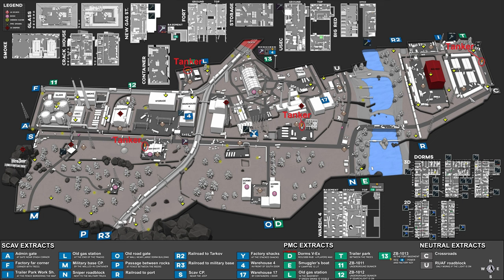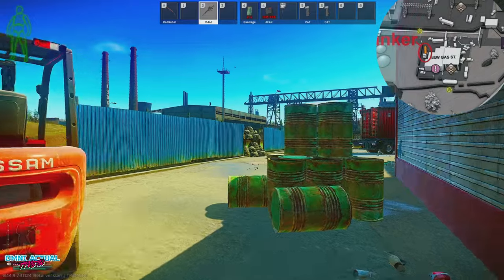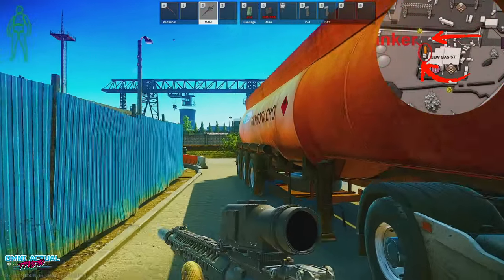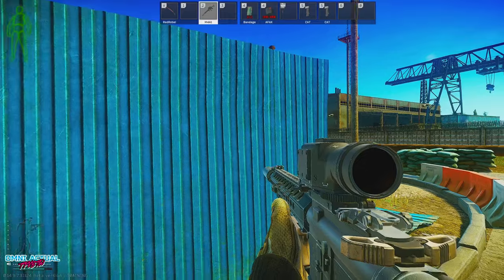The tankers are in four following locations. The first is the new gas station — the first marking point can be found around the back of the tanker. If you're coming from the crossroads spawn you'll have to go through the left side of the station or jump over the barbed wire. Be careful, the scab boss Rashala can spawn here at the gas station, so keep your eyes peeled for him and his bodyguards.